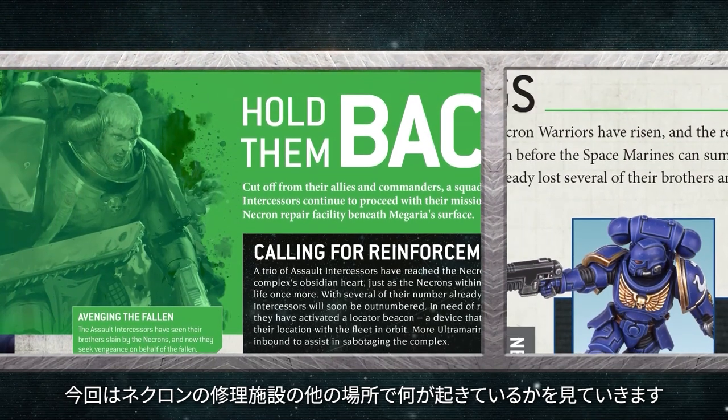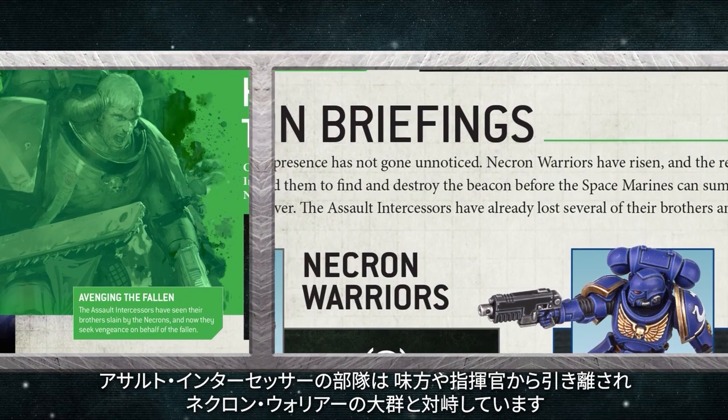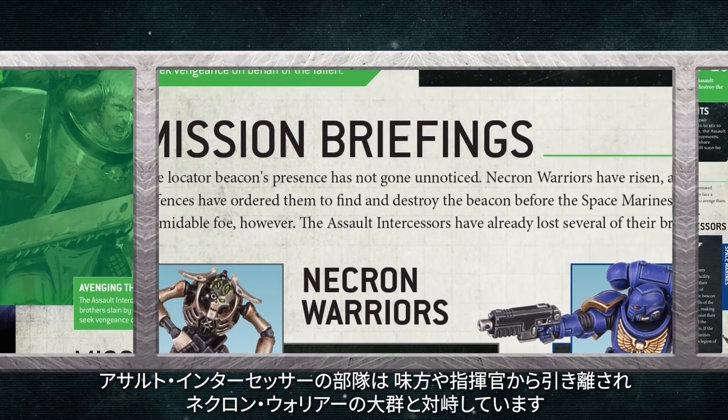In your previous battles, a Primaris Lieutenant has faced off against a Necron Royal Warden and warriors who have been working to wake up more of their forces. This time, you'll see what's happening elsewhere in the Necron repair facility. A squad of Assault Intercessors are cut off from their allies and are facing a horde of Necron warriors. The Space Marines have planted locator beacons to bring their battle brothers to their aid — now they have to defend it as the Necrons attempt to destroy it. Out of ammo for their bolt pistols, the Space Marines will need to close in and destroy the Necrons with their brutal Astartes chainswords.